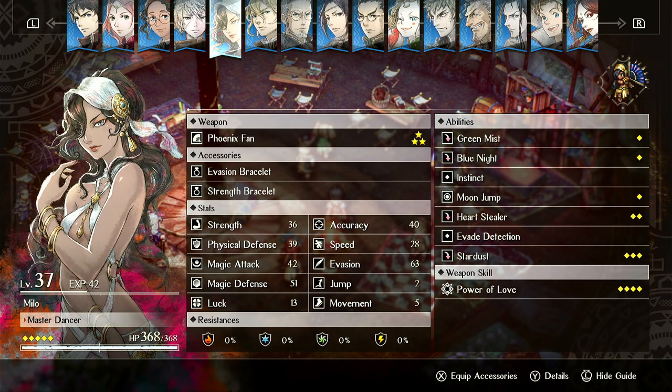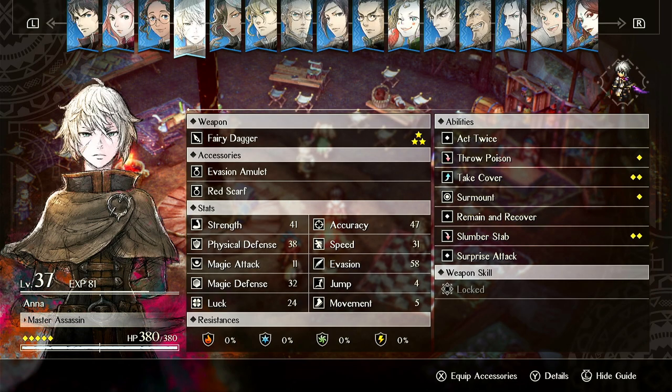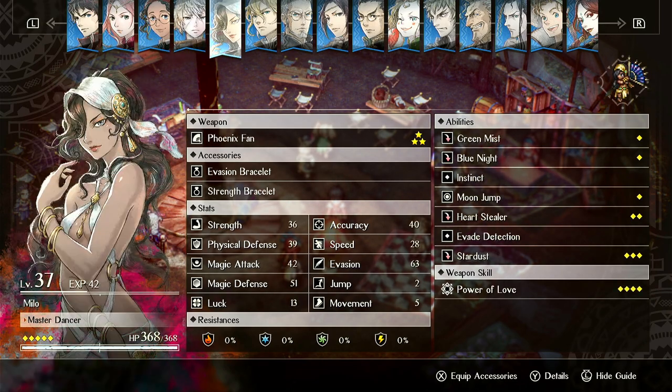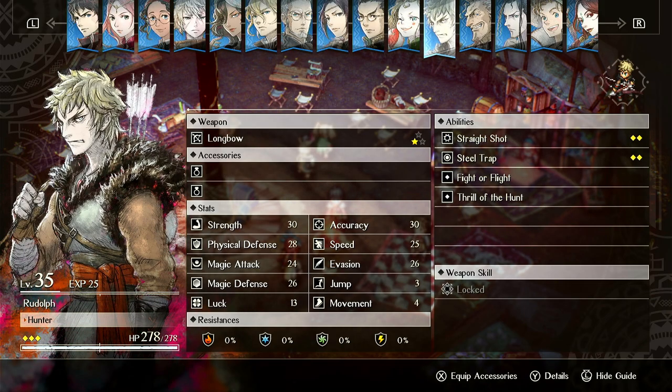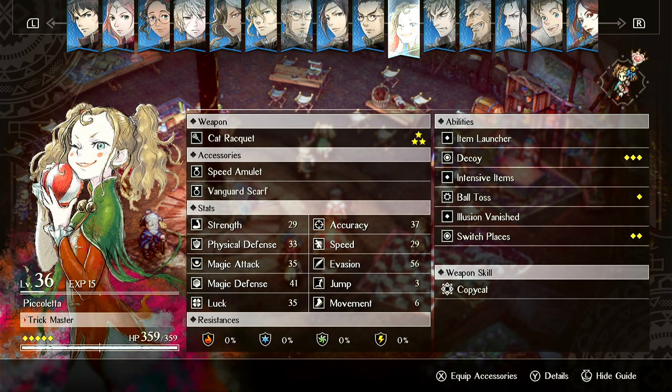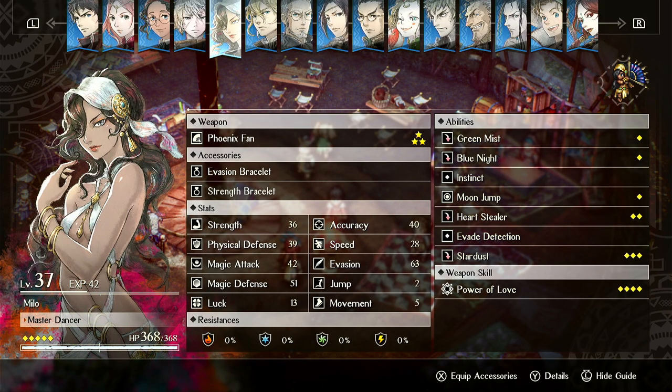So now let's jump into Milo. She is very dodgy. If you look at her evasion, her and Anna have some of the best evasion in the game. Evasion prevents you from getting hit - like if you look at other units, their evasion is not nearly as good. Piccoleta has really good evasion as well. Evasion reduces enemy accuracy, so they're less likely to hit you.